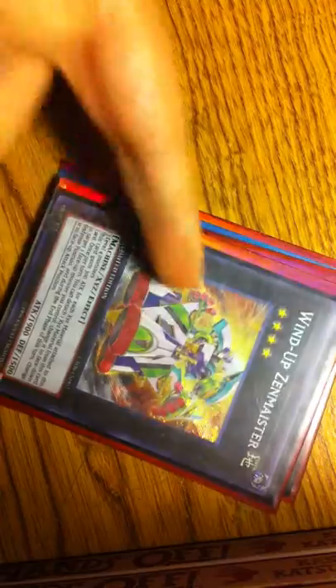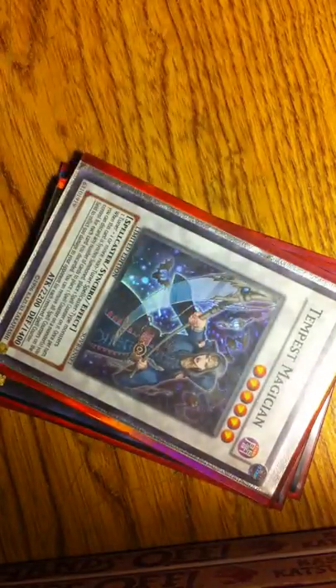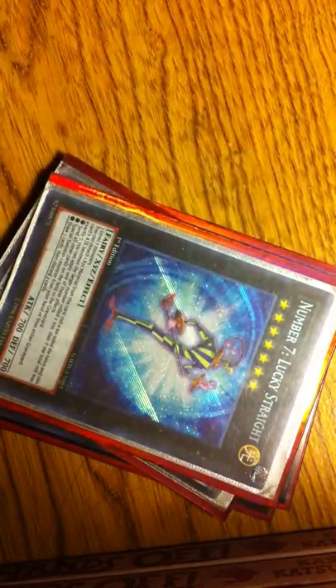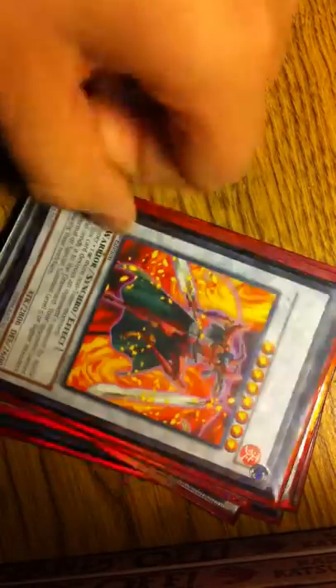Secret, super — yeah, super and secret again. Make me an offer — number collection. Secret, Archfiend of Pain, Slight Damage, and rare Crimson later. Yeah, those are for trade as well.